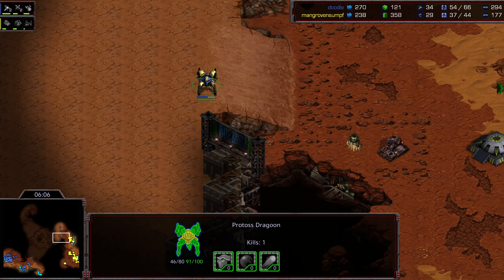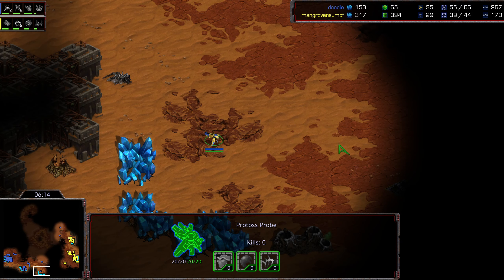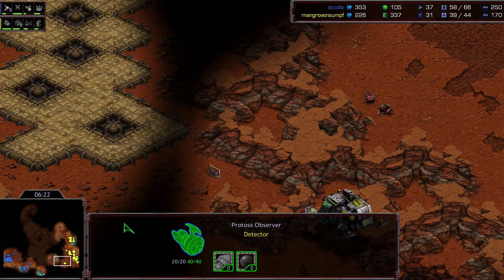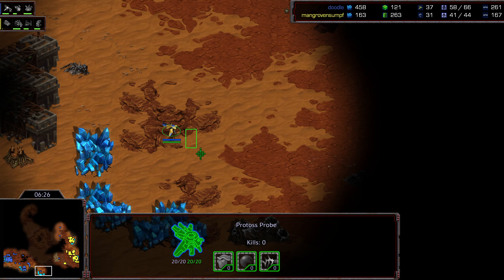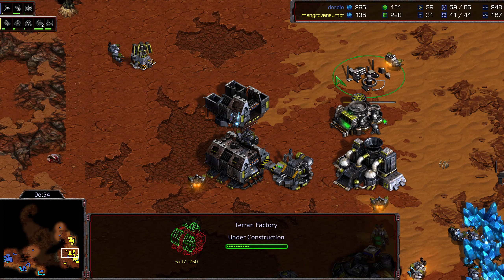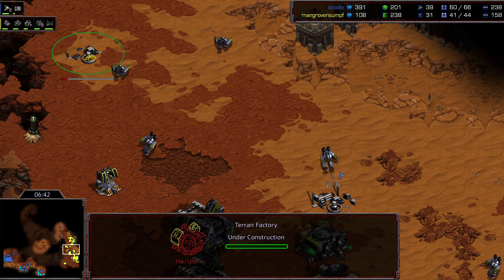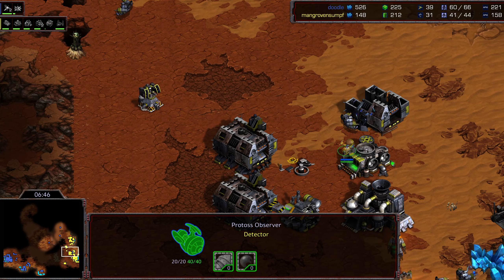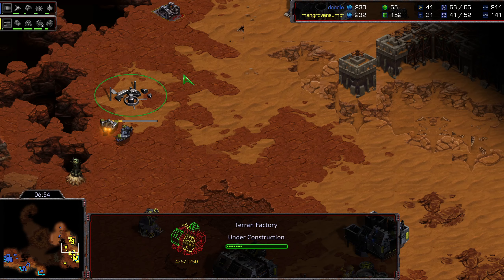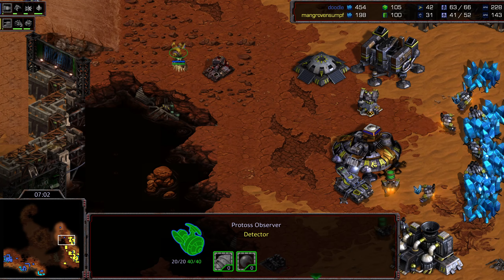The engineering bay is floating out there for additional scouting — Sterling's first factory is up, initial siege tanks out, second factory just now being plopped down, siege tech finished. Doodle feels no pressure from vultures, wanders out, and drops that nexus — moving the observer in ahead of time to check the factory count before full commitment. He sees two factories, then sees a third — Doodle drops the nexus. Sterling drops a second machine shop, trying to hide maybe a fourth factory away from Doodle.